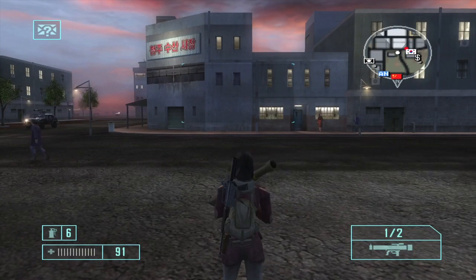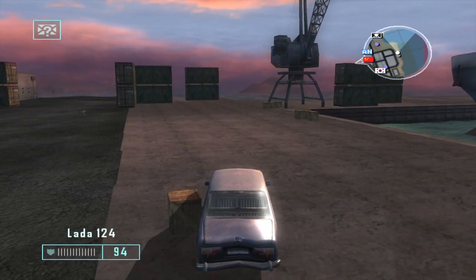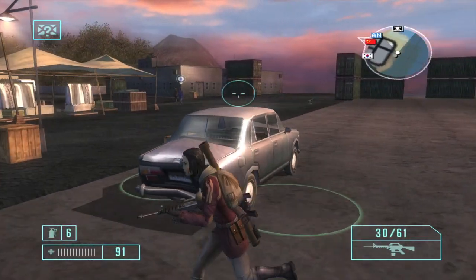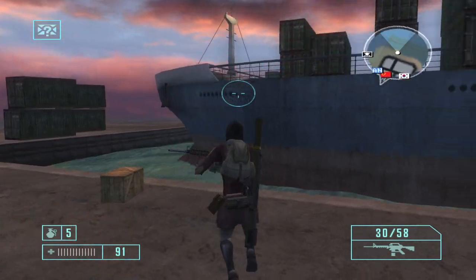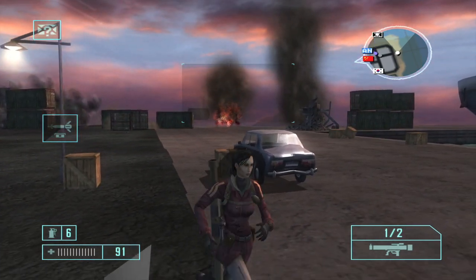Reloads can also be skipped by swapping your weapon. Vehicle exit animations can be skipped by leaving the vehicle while there's something blocking your path. Recoiling from nearby explosions can be skipped altogether by jumping, and swapping weapons can abbreviate the animation triggered by shockwaves.